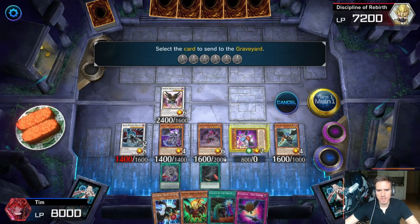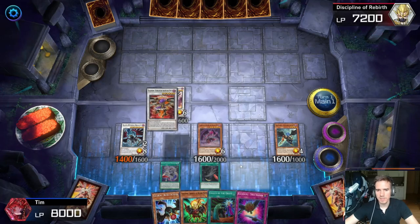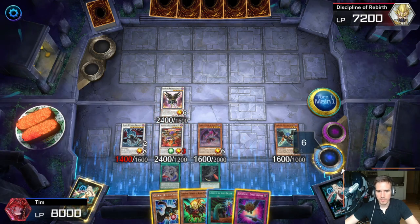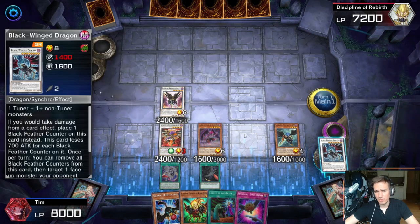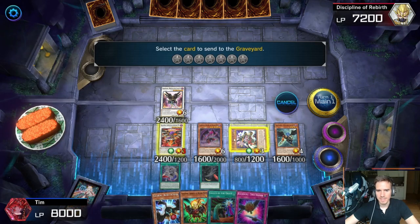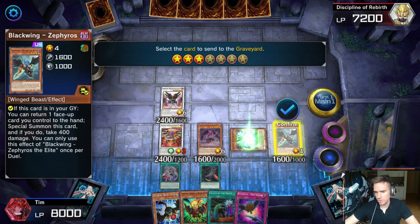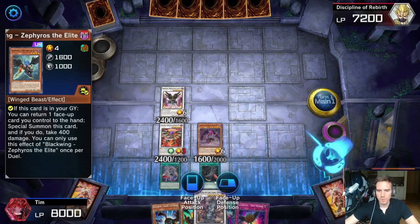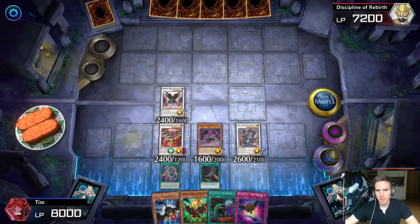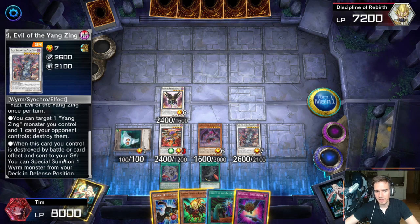Next, make Bo Rea Storm using Vata and one of your Level 4s. On summon, Bo Rea Storm sends a Blackwing monster to the graveyard — send Steam the Cloak, which becomes Level 3. Activate Steam the Cloak: tribute the Blackwing Dragon, thereby summoning Steam the Cloak to your field. Now go into Yazi using Steam the Cloak and Zephyros. You'll get the token from Steam the Cloak — it's a Level 1 non-tuner token.